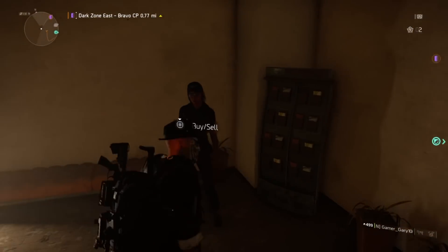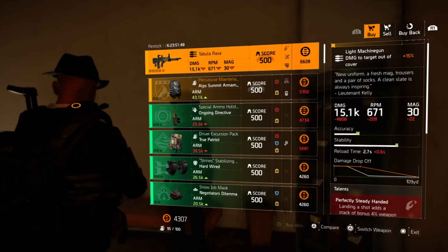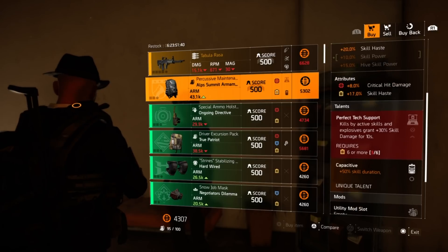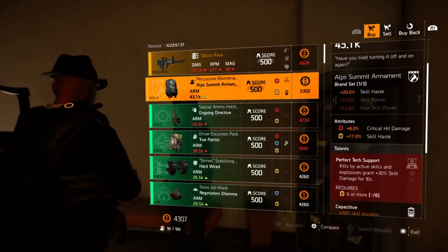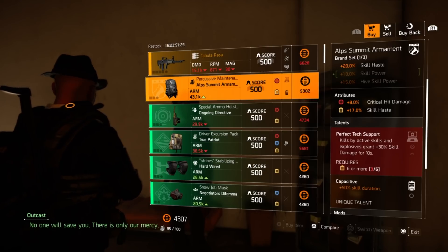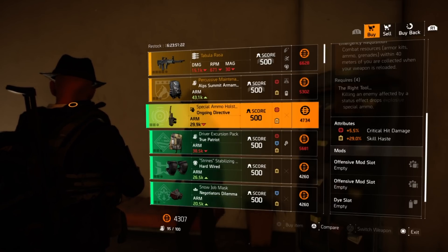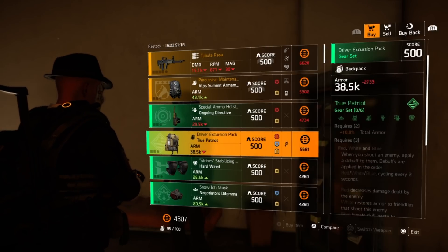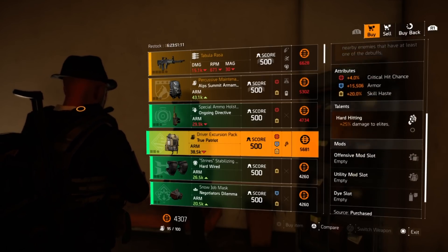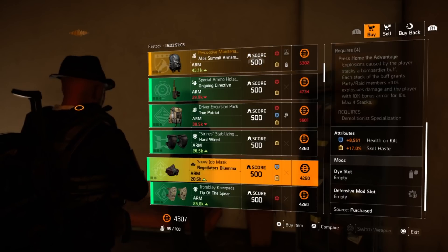She has the Tabula Rasa, which is the light machine gun — the L86 — with Perfectly Steady Handed, Allegro, and Protected Deploy. An Out Summit backpack with eight percent crit damage, 17 skill haste, Perfect Tech Support — for all you skill builds out there: killing by active skills and explosives grant 30 skill damage for 10 seconds. Next, an Ongoing Directive holster with five and a half percent crit damage and 29 skill haste. Then a True Patriot backpack with four percent crit chance, 15,506 armor, 20 skill haste, and Hard Hitting.